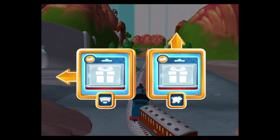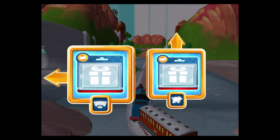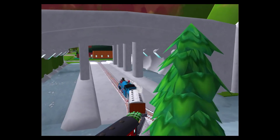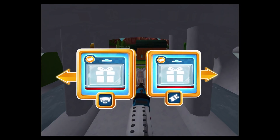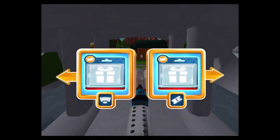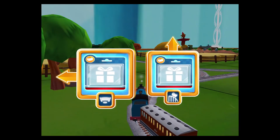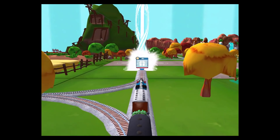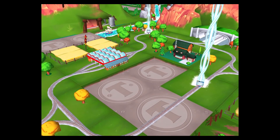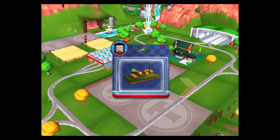Choose a direction. Forward leads to the pig farm. Left leads to Tidmouth Sheds. Right leads to Lapford Station. Left leads to Tidmouth Sheds. Next stop Tidmouth Sheds. Crazy Coaster Mountain. Great! Just slice across it or tap it to open.